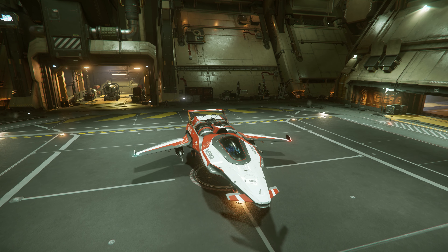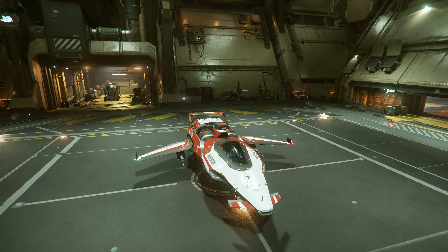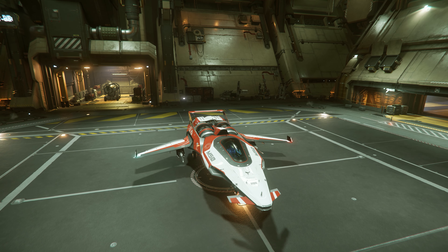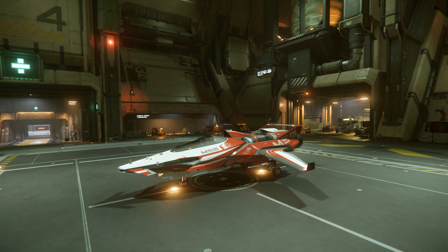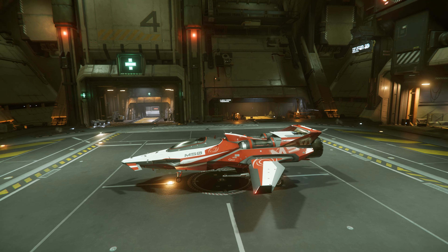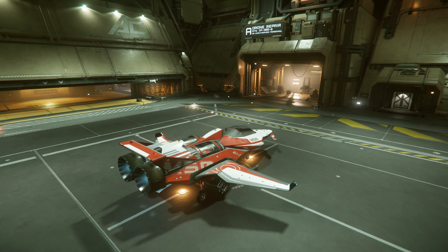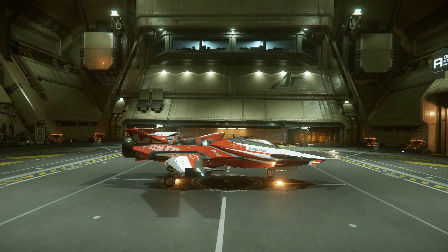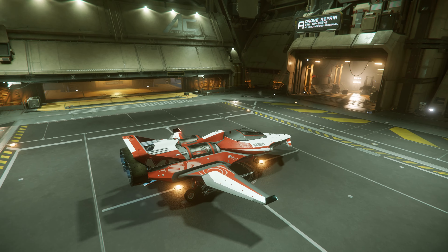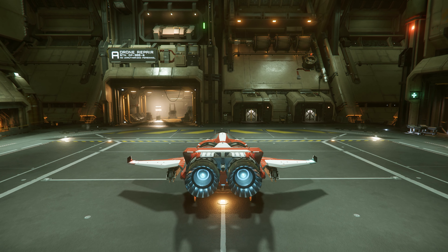I believe this is the smallest ship I have that has a quantum drive, so it still has some usefulness. Obviously I bought this for racing and I bought this in-game — this isn't one I bought in the Pledge store, because it's not that expensive. We can't buy everything in the Pledge store.